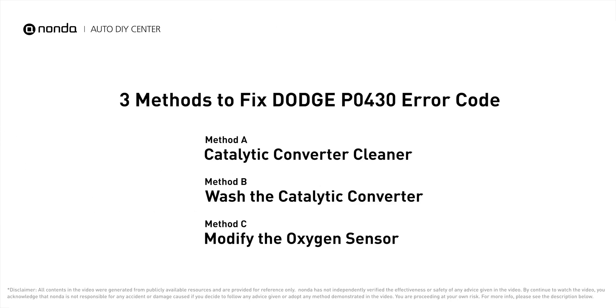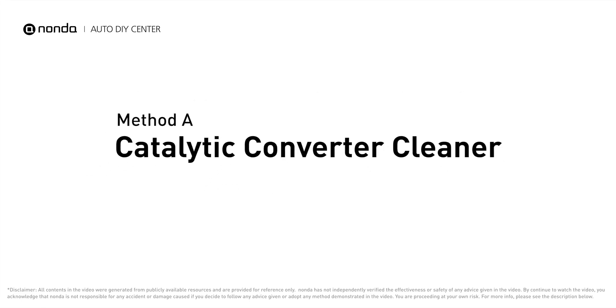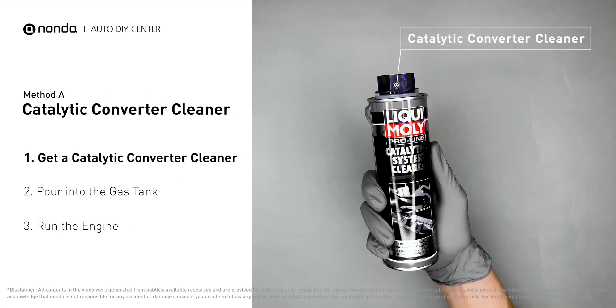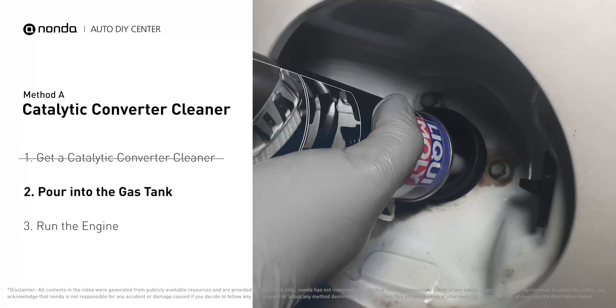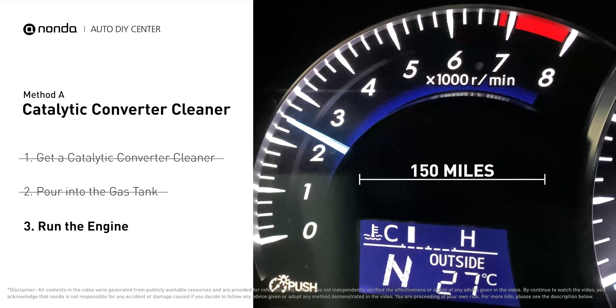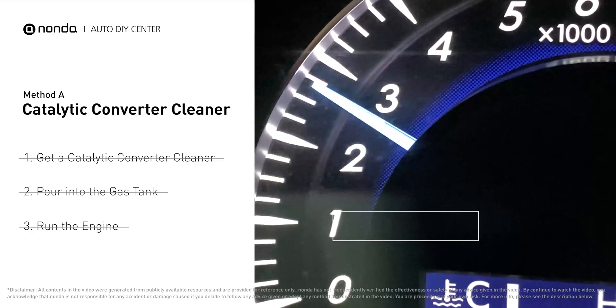Here are three of the most practical solutions to fix Dodge's P0430 error code. Method A: use a catalytic converter cleaner. There are many different kinds of converter cleaner, and normally they are all under $20. Simply pour the cleaner into the gas tank, then drive your car for 150 miles, or run the engine at about 2500 RPMs for 30 minutes to run the cleaner through.